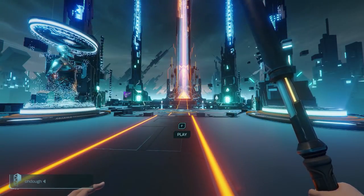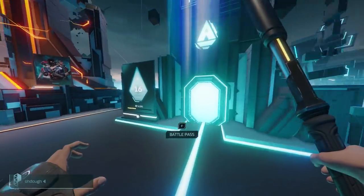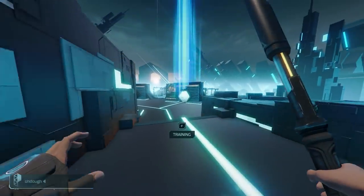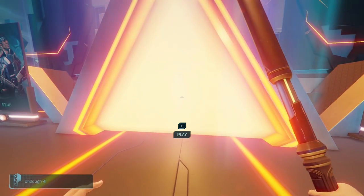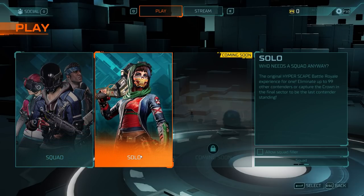During the video, I forgot to mention one important thing, and that is the Hyperscape Hub, which is basically an interactive menu where you can do all kinds of things like check out the store, go to the training range, and also queue for a game. When you queue for a game, you can do squads with or without fill, which is pretty cool. And there's also a solo mode if you're into that kind of thing.